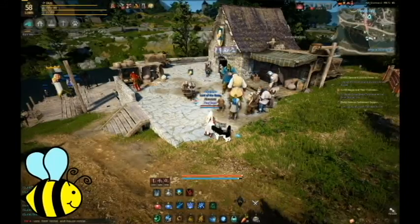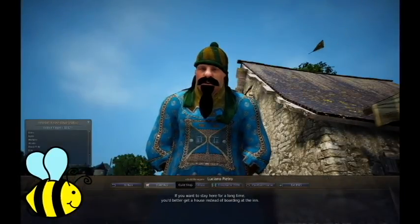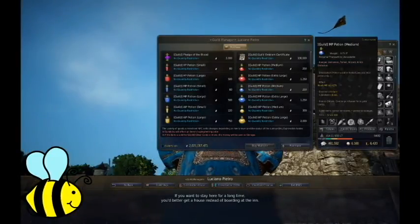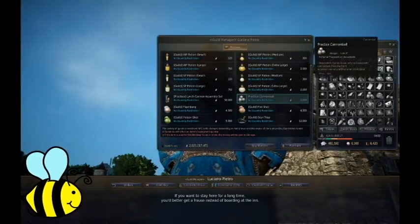Hello, this is Tiny Bees from Cynical Guild, and today we are going to be talking about firing practice cannonballs. As you can see, I'm over at the local guild vendor and I'm going to buy myself a practice cannon and some practice balls.